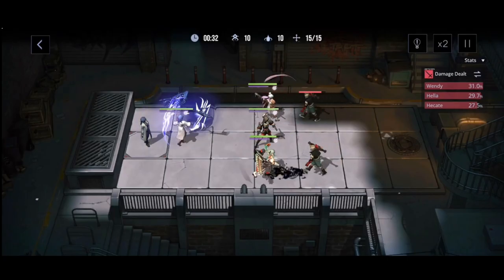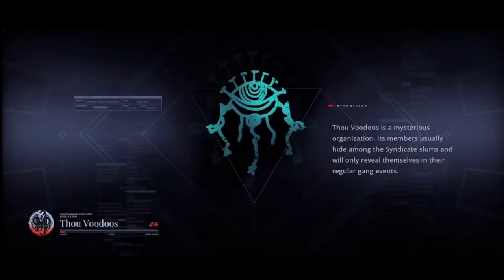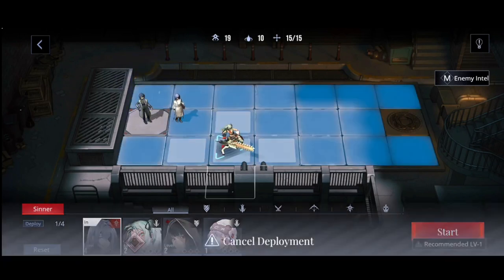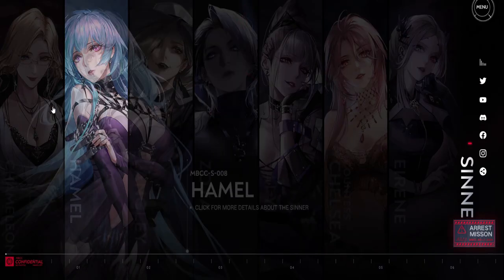Hi everyone, we are back and we are gonna be giving tips and guides to help you in Path to Nowhere. Path to Nowhere features a tower defense strategic mechanic combined with gacha and gorgeous animations.